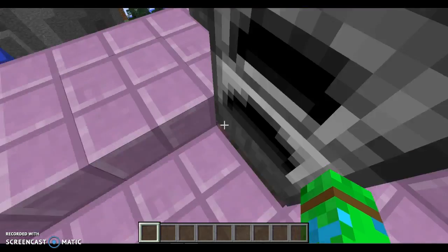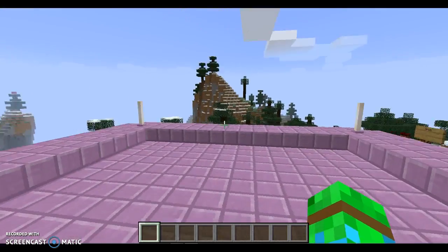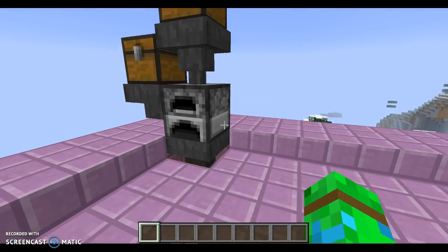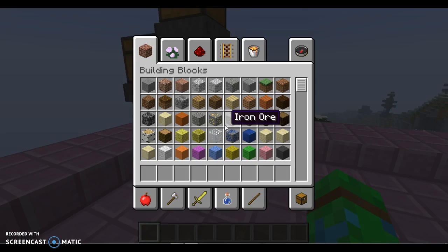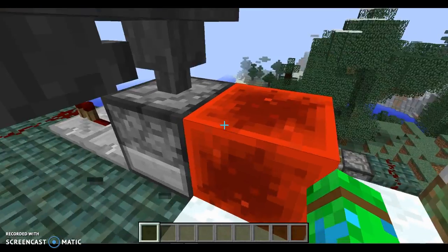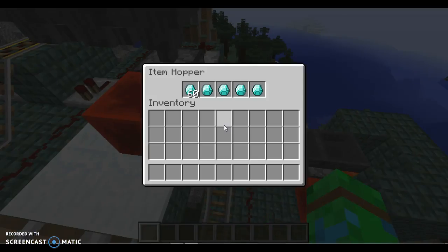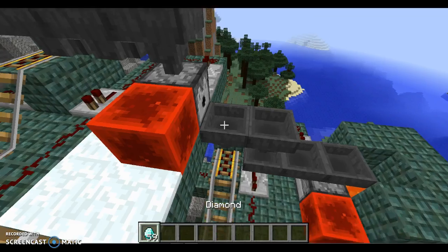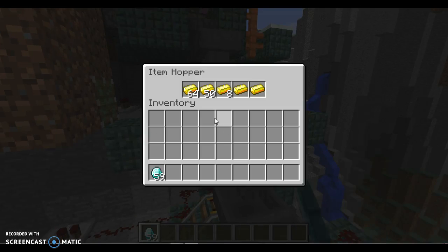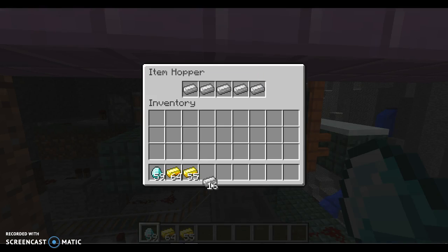I'm going to be showing you guys an update to my automatic item sorter. It also has an automatic smelter which was bigger, but sadly I had to make it smaller and I completely forgot about that. So I was thinking of a new way to build it, which I'm going to do later in this video. It's obviously not perfect and I know there are better item sorters — I just didn't know about those before I made this. I also started playing Scrap Mechanic and that has different keys, which gets a little confusing.